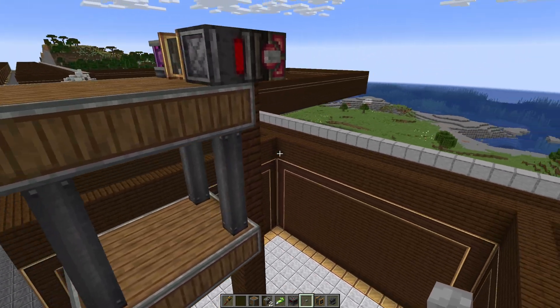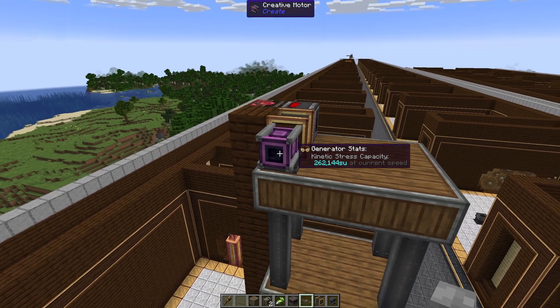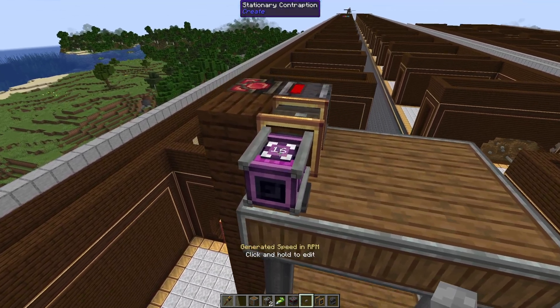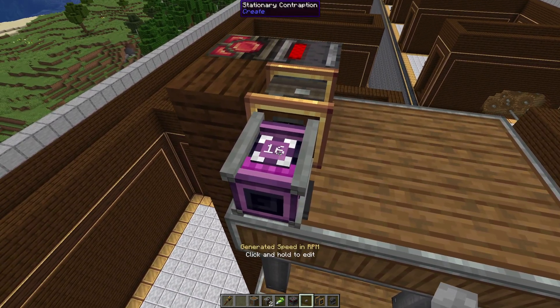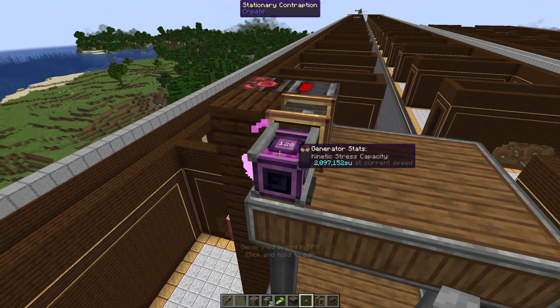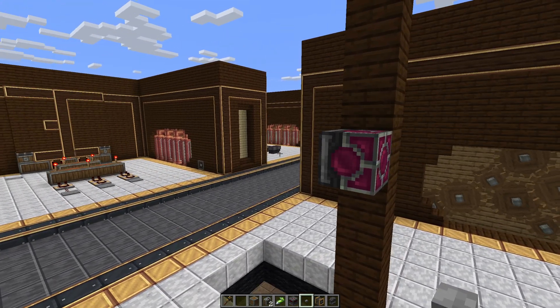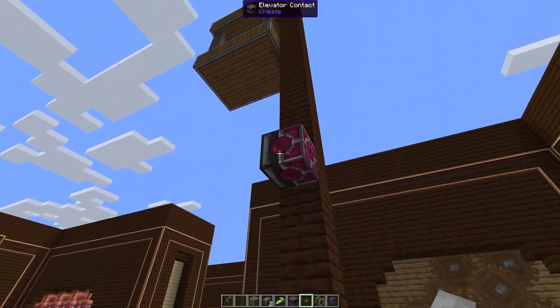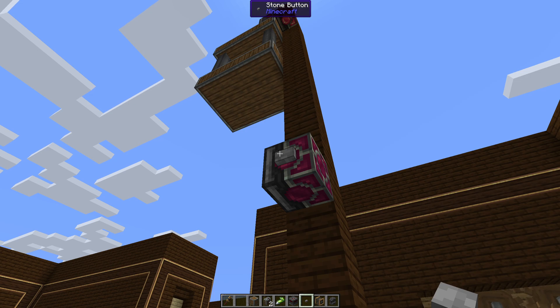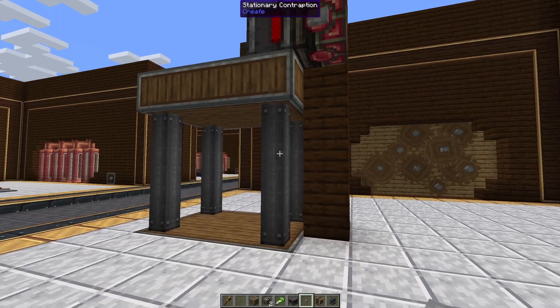If we head over to our creative engine on the other side here, we can hold and right-click to change the speed. For demonstration purposes I'm going to set this pretty fast — I think 128 is pretty good. It might be a little fast for a base but generally you won't fly off the floor. Now to test this out we can put another button here at the bottom and click it to call the elevator down, and as you can see it's much faster now.